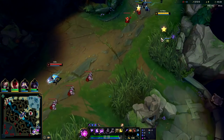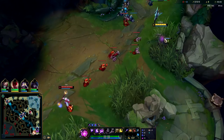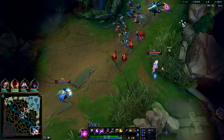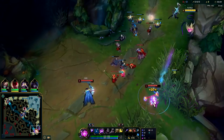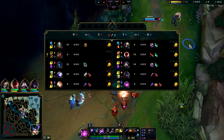If a bush is warded, your champion will automatically auto attack things that are close — I'm not even clicking right now. If it's not warded, your champion won't auto attack automatically. So we know this bush is warded. We got the Lux there.